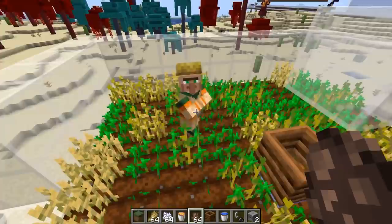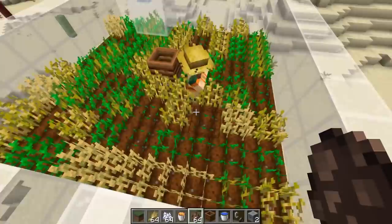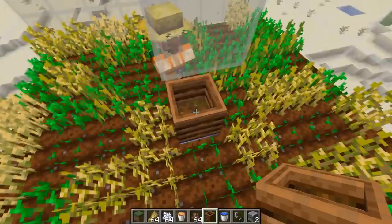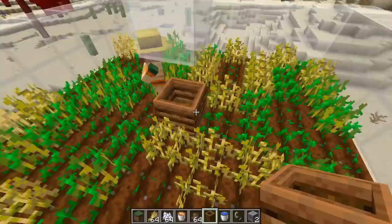More cool things happening with farmer villagers — they are now able to use bone meal and also produce their own bone meal. I could throw this guy a stack of bone meal and he can use it to grow the seeds. What he would also do is put excess seeds into the composter. You can see the composter is filling up slightly. Once it's filled up the bone meal can be taken out and used on the other seeds.